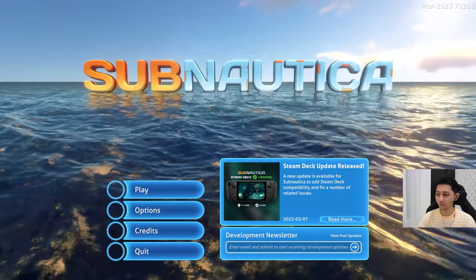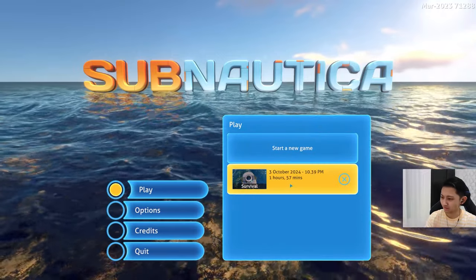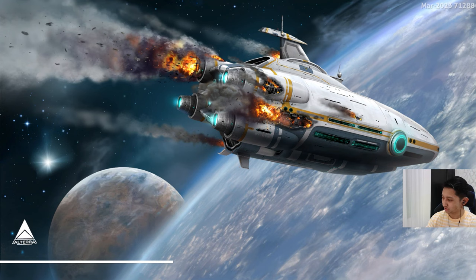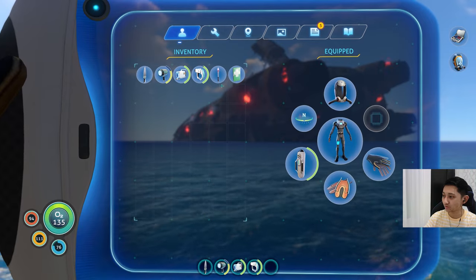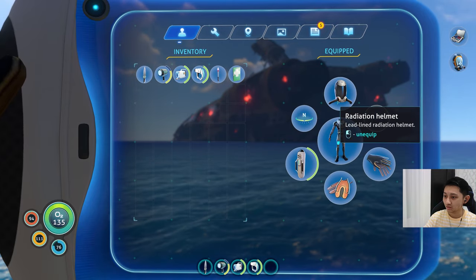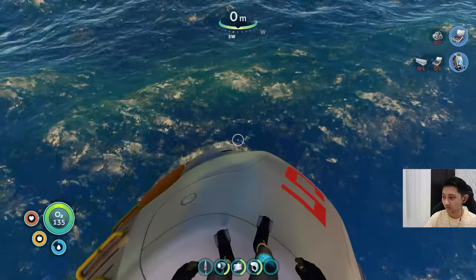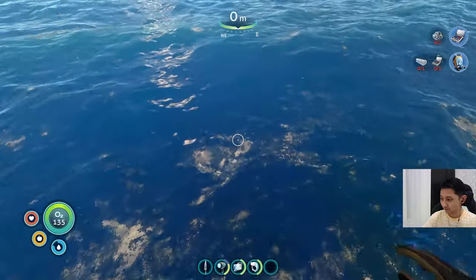Hello everyone, Kilar here, and we're back with Subnautica. This is episode four. We made some progress with the suit, so let's continue with the exploration part. Now we can do better. What's the next upgrade? It's silver, so I guess we just focus on the silver.